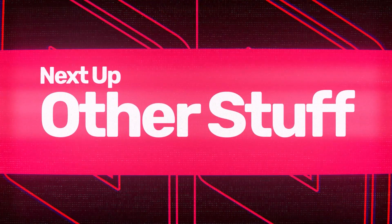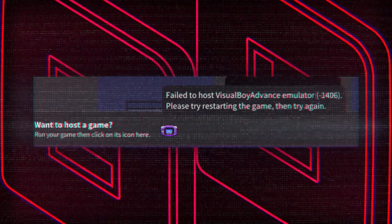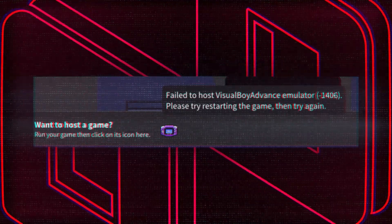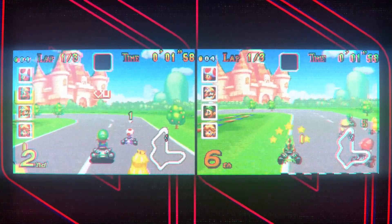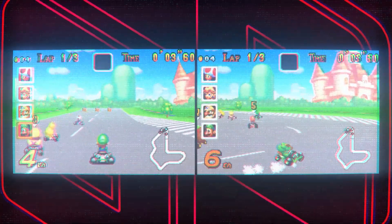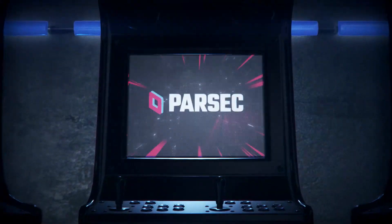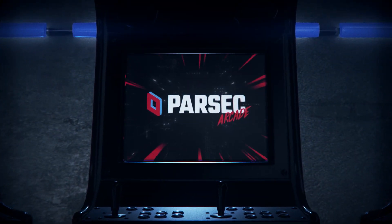Next up, other stuff. Ever tried hosting in the arcade but were met with an error that didn't really tell you the problem? Well, that's gone now. No longer do you need to pull out the Ouija board to get to the bottom of anything. We just straight up tell you what's the problem. Less confusion, better support, and hopefully a happier you.